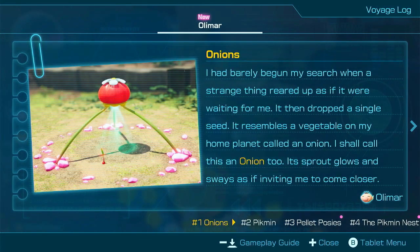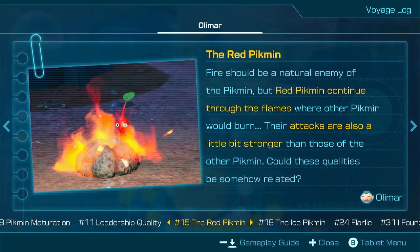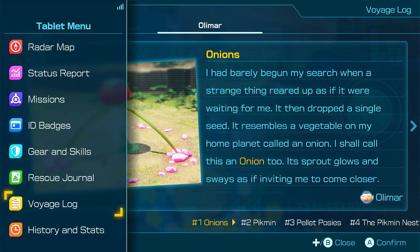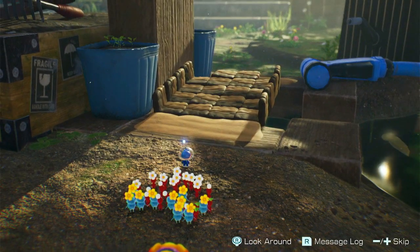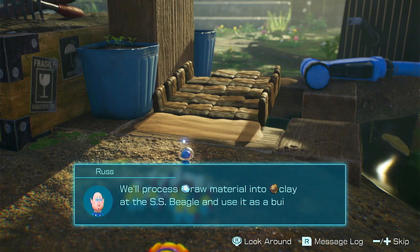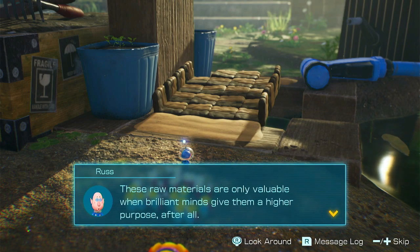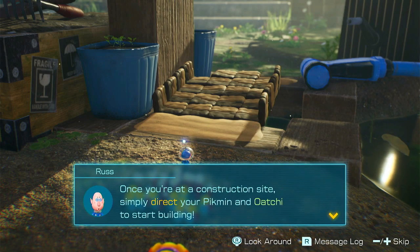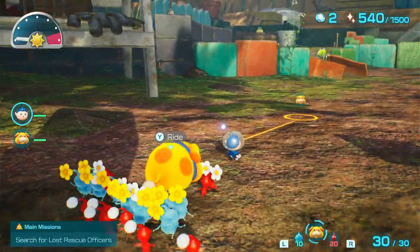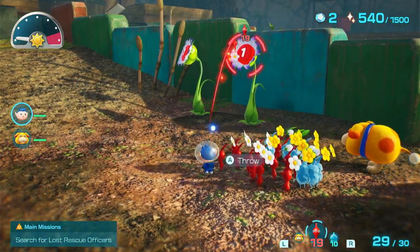Voyage log — whoa, we can actually look at all of the notes from Captain Olimar. There's so much extra stuff in here, plus some new stuff that we've learned. We need to bring materials to this construction site. I believe we can turn this partial construction into a vital asset — we'll process raw material into clay at the SS Beagle and use it as a building material to finish this structure. Once you're at the construction site, simply direct your Pikmin and Ochi to start building. I don't think I have enough materials at the moment because I spent them all, but we can go get some more. Also, I accidentally got out my Ice Pikmin, but that's okay — that'll still be helpful.